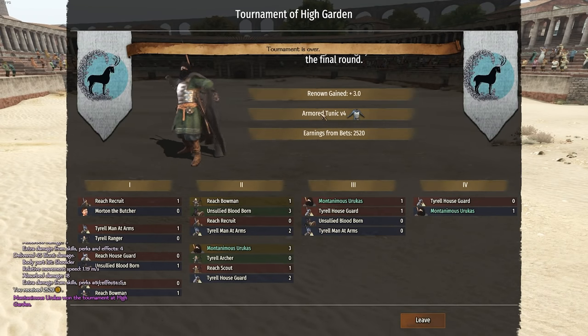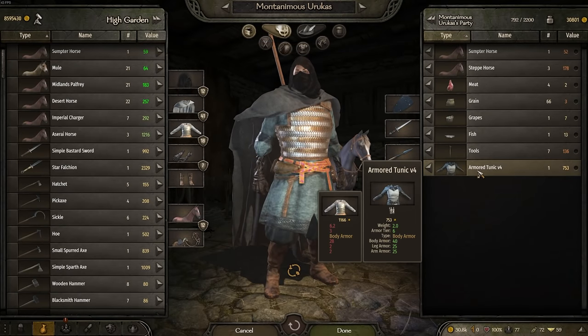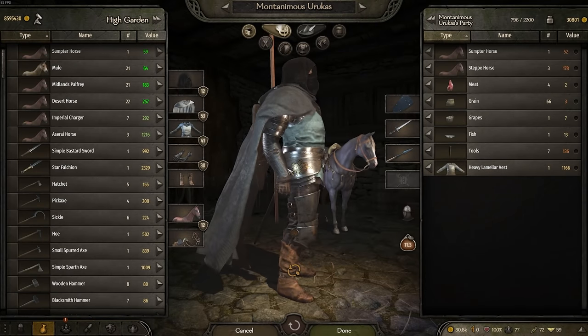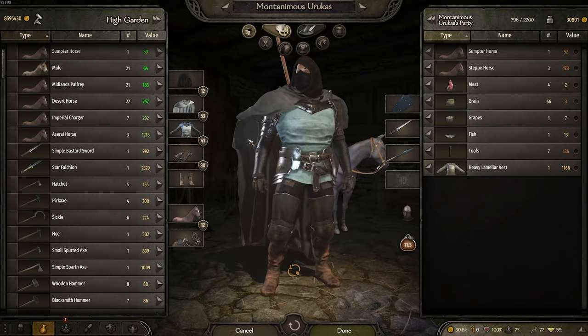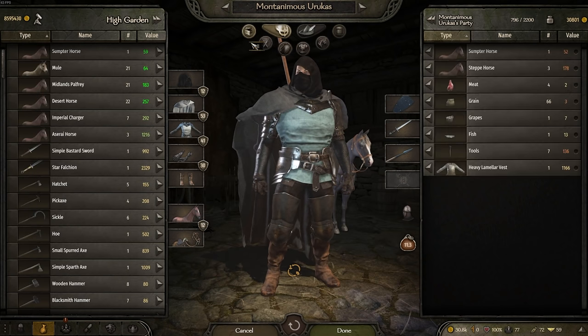Now we have some good armor - the Armor Tunic V4. Let's see what it looks like. Let's get this bad boy on. There we go - yeah, that looks nice, got engraving on the side. A nice little bonus right there, we've got some good hearts. So already we've got some good armor on. I'll take that.